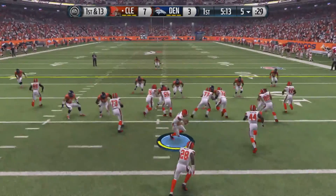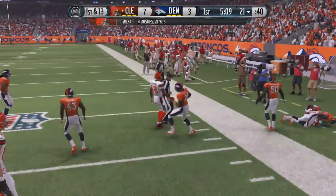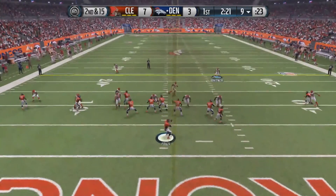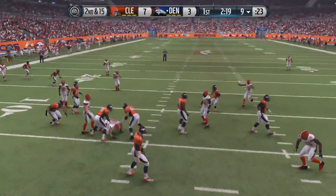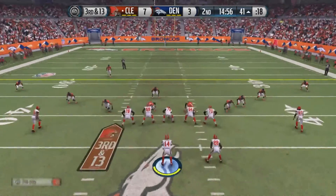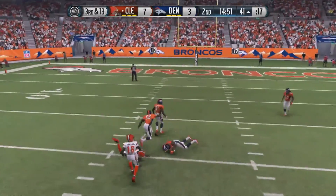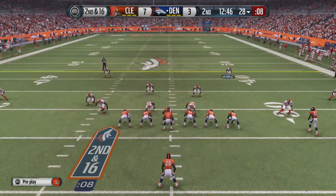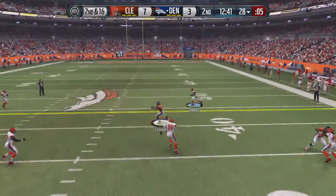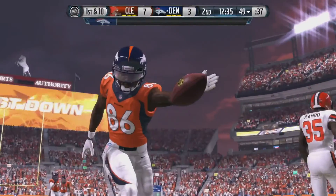The Browns start their drive at the 5. Handoff to Terrence West, who finds running room outside and picks up the first down — a gain of 13. But that drive would stall and the Broncos would get the ball back. Foles' pass is batted down at the line and their drive stalls as well. Second quarter — Neil Gordon still in the game, going deep, but Estes cannot reel in that catch and the Browns drive stalls. Backups are in for the Broncos now, and Virgil Green makes a catch up towards midfield — the Broncos are driving.